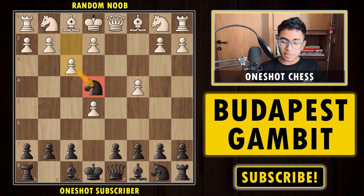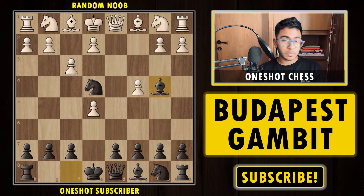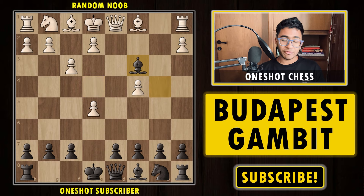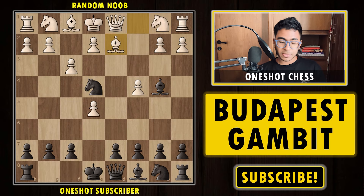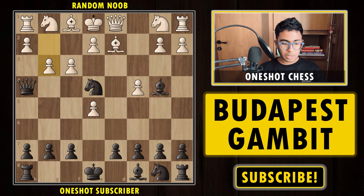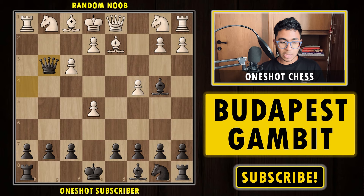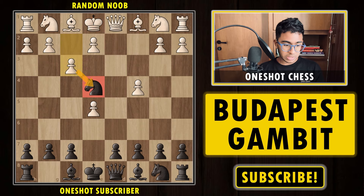If you want to do something else instead of queen h4 check, you also have the move bishop to b4 check. If knight to c3, you can capture this knight and simply get the rook in exchange. And if instead of knight c3, white plays bishop d2, we can play the move queen h4 check, g3, and simply capture the pawn. If white plays bishop into b4, knight to e4, the game is over — it's checkmate. And if white captures the knight as well, we can still capture the pawn and it's checkmate because the d2 square is covered by the bishop.